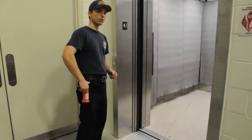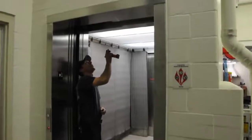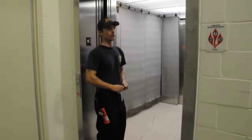Once we choose what elevator we want to use, we're going to take our hand light, shine it up in the hoistway, and we're going to look for smoke, fire, or water. If we see any of those things up in the hoistway, we're not going to use this elevator.